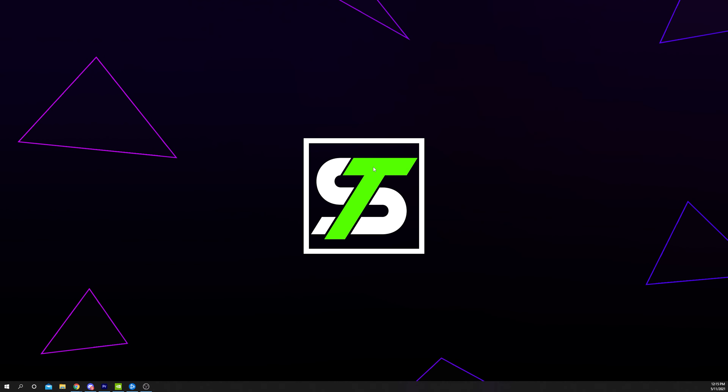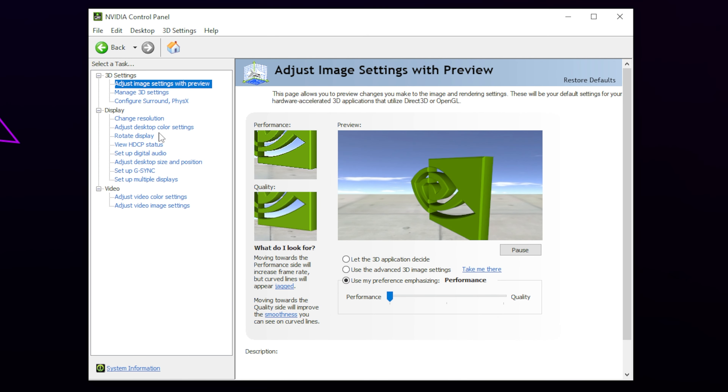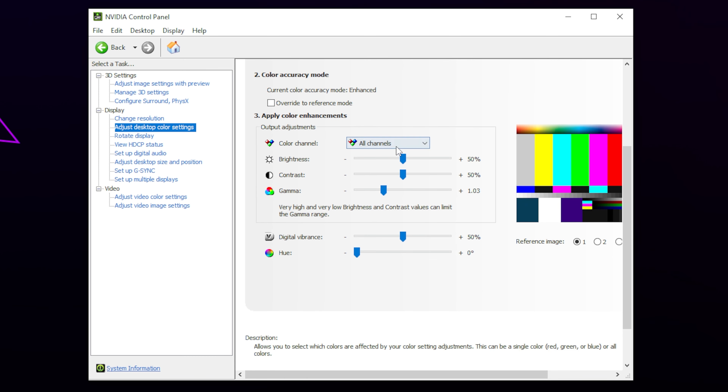Next we will be changing how the colors on your screen look. If you have an NVIDIA graphics card then you can use the NVIDIA control panel. Alternatively, if you have an AMD GPU or play on console then use the video chapters to skip to the section where we cover screen settings. Right click on your desktop and open the NVIDIA control panel. Choose to adjust desktop color settings. Select the monitor you use to play Vanguard. Scroll down. Select the color channel drop menu and select all channels. You can adjust each channel individually if you like, however the all channels option is easier. Either write down the current settings or take a photo in case you want to reset them later.